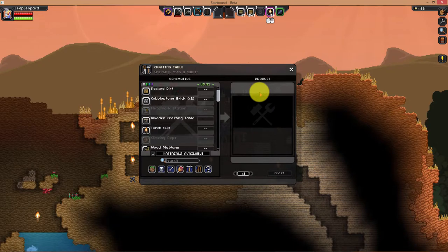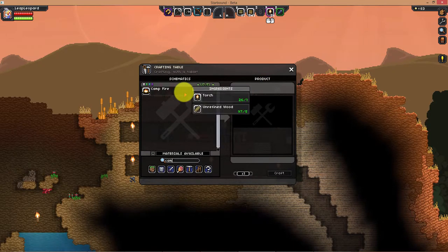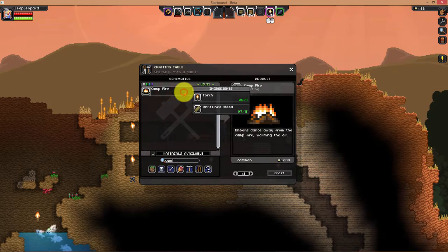Let's go back to our search and type campfire. We have the campfire here and it's lit up. We have all of the ingredients for it: one torch and five unrefined wood.